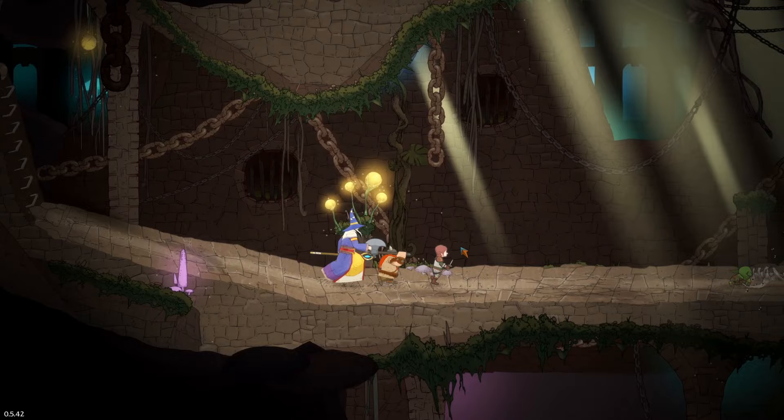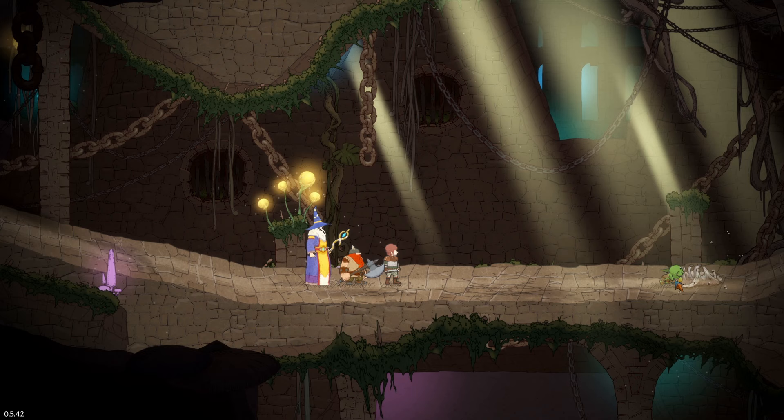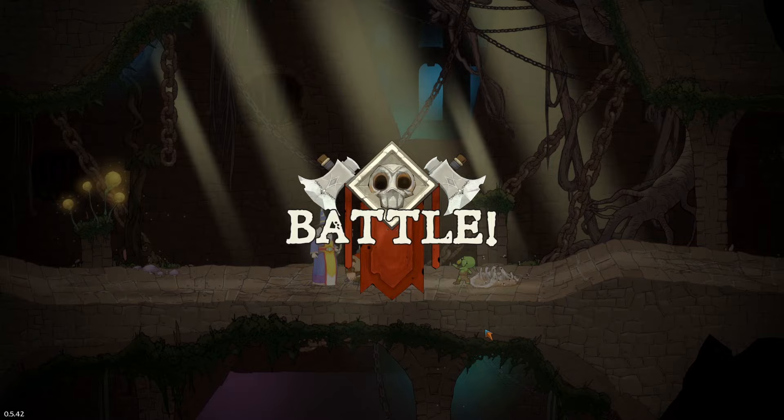We climb down and notice there's a goblin here — they're quite adorable. We're seeing the other side — the adventurers' perspective. There's a goblin there and I kind of want to warn them: 'Goblin friend, look out, there's some ne'er-do-well adventurers here to possibly try and kill you!' We go nearer and... battle!